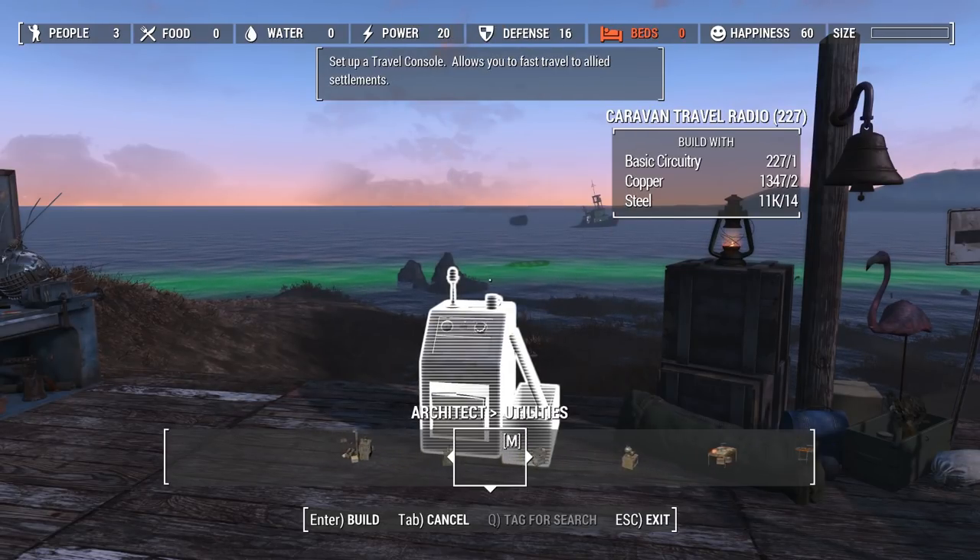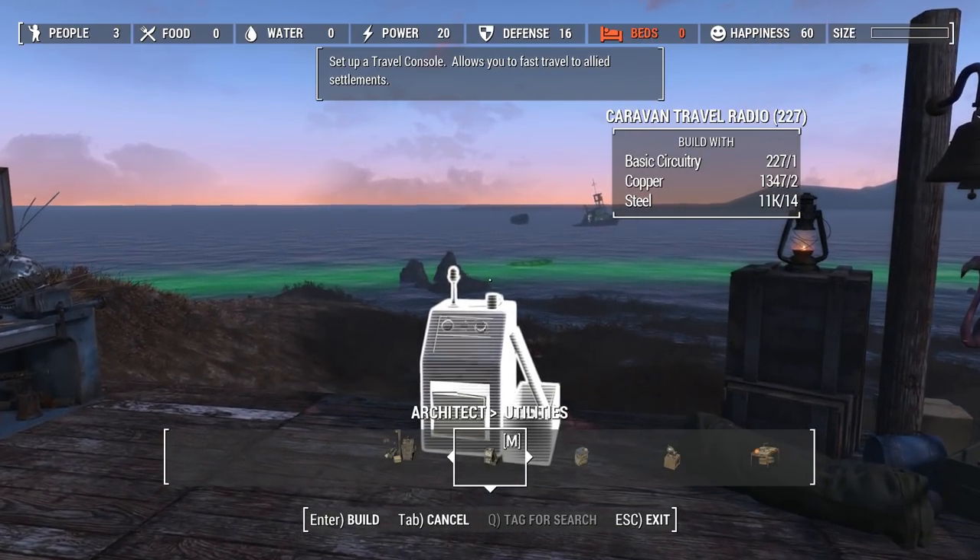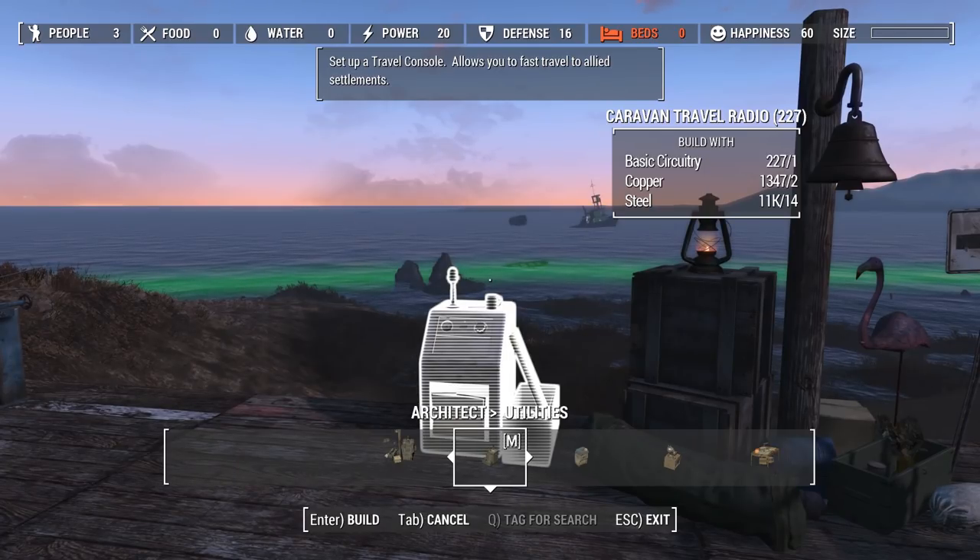You can also make a Caravan Travel Radio, which is the same thing as the hub but just uses different materials. Basic circuitry is kind of a pain to come across, but I think that's going to change in the next version of Horizon.